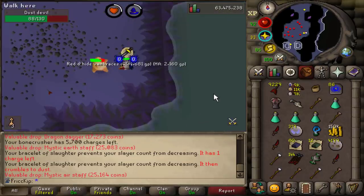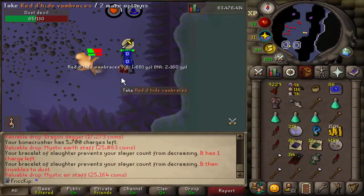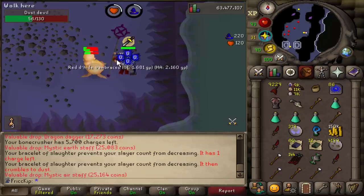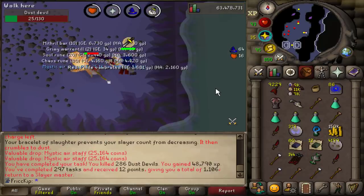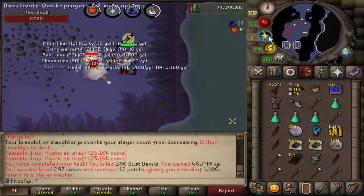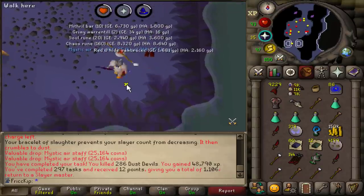Anyways, I haven't been skipping every task to get a Demonics as soon as possible, but I am skipping more than usual. But there are certain tasks, like these burst tasks — I just can't skip them, it's such good XP. This is my first time doing a Dust Devils task since getting the Bone Crusher, and I just wanted to show that for this whole entire task I only had to use one prayer pot. In fact, if you were to one-tick flick your prayer, you wouldn't even need a prayer pot — you would actually profit prayer points.